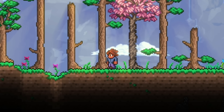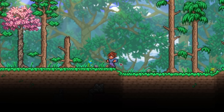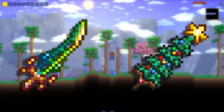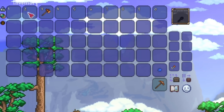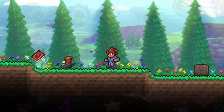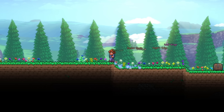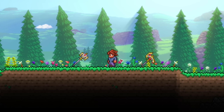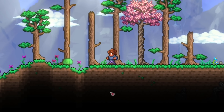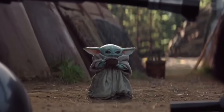Today we're going to be beating Terraria with items no one uses. All tools, armor, and accessories have to be items people would not typically use. This challenge is very opinion-based as I'm going to be deciding what constitutes as being unused. For example, our starting tools — everyone uses these when they play, right? So no water bolt, no rocket boots, no B-nades, no Night's Edge, no Terra Blade, no Solar Eruption. And that's not even the hardest part. We're doing it on master mode.